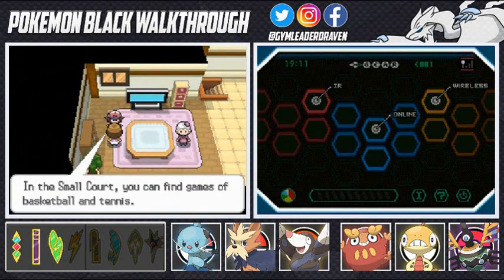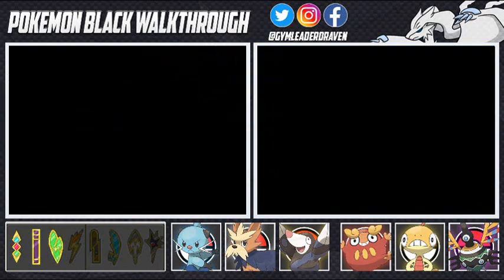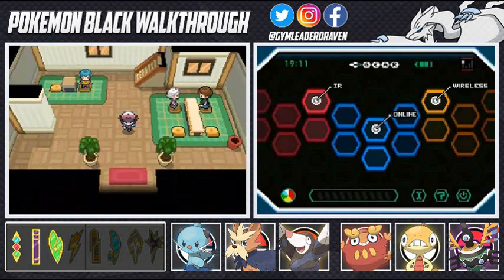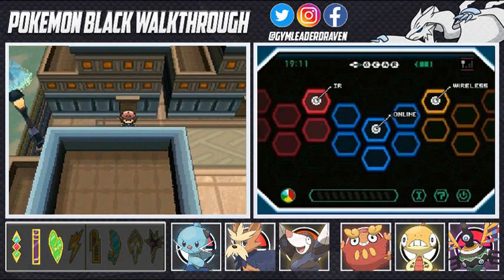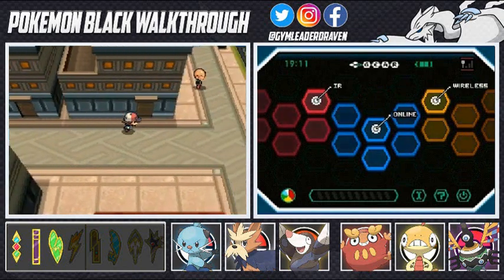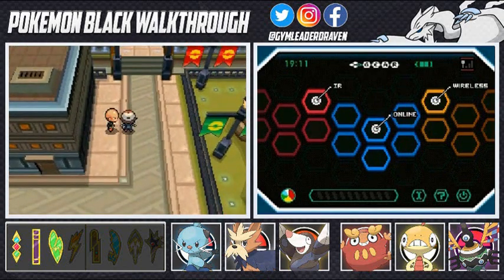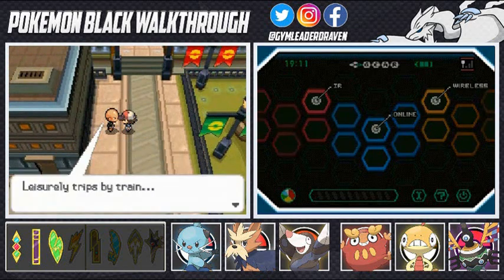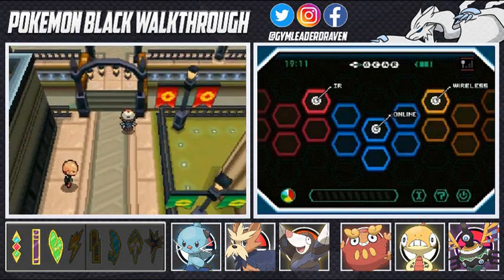In the small court you find games like basketball and tennis. As you guys already know I'm a very sporty Pokemon trainer — take a look at my avatar character, very sporty, super sporty. Shout out to an artist, Astray, thank you for making my avatar. Leisurely trips to train riding from Gear Station to Anville Town, yada yada.